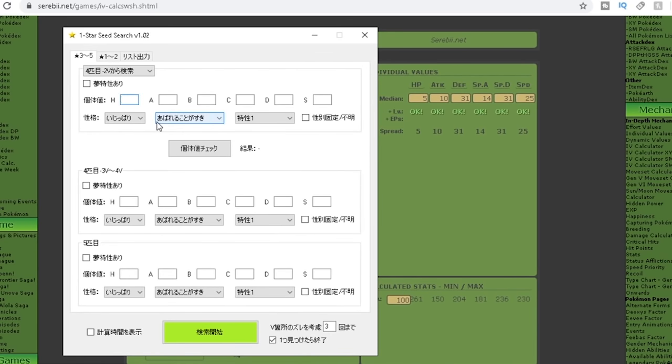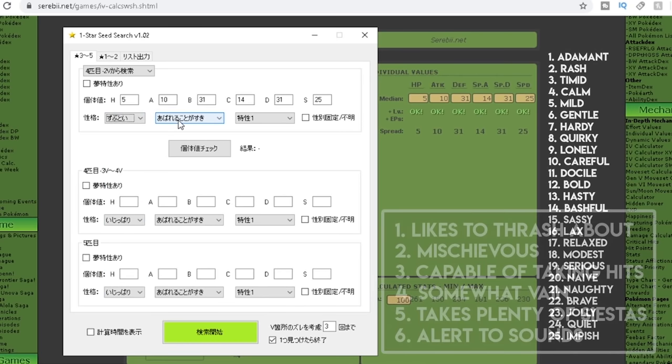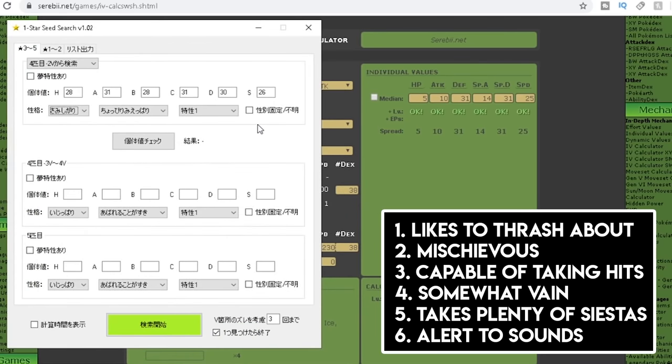Once leveled up, head over to Serebii.net again. They've got an IV checker there — you can enter all the Pokemon details and it will give you the actual IV spread you need for the seed checker program. The link to the IV checker on Serebii is in the description below. Complete the form by putting in the stats, the nature, the characteristic, then hit 'Generate IVs.' We now have the IV spread for Ninetales and it's time to input these into the seed checker.